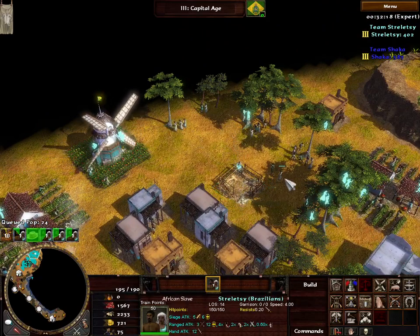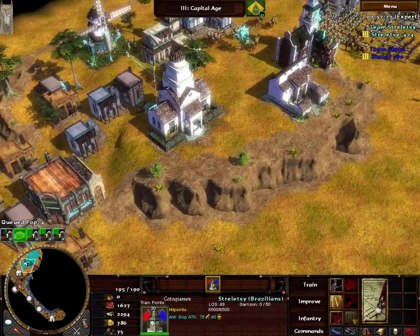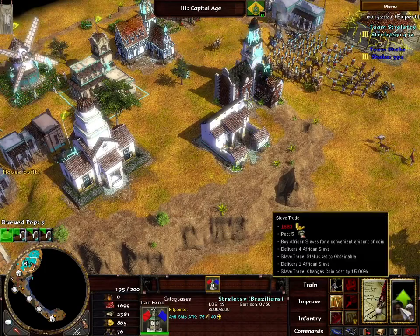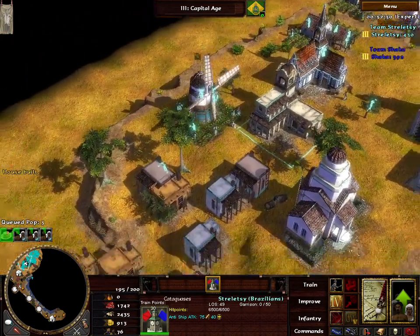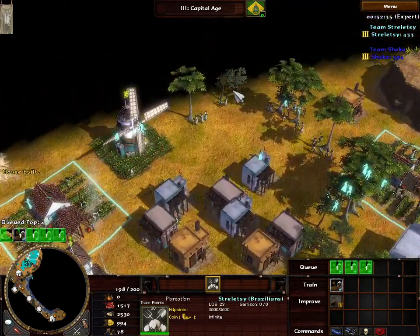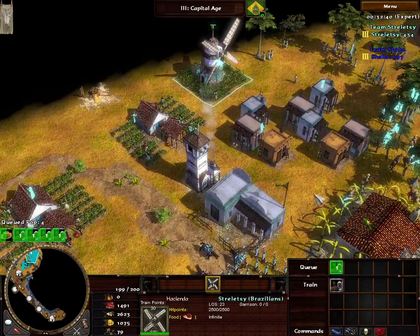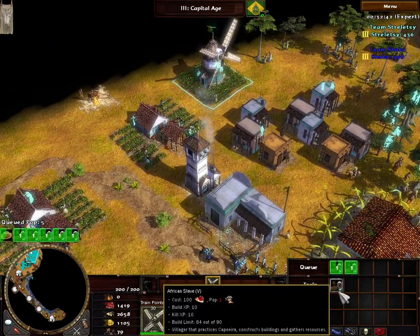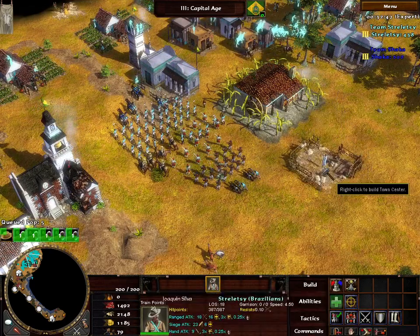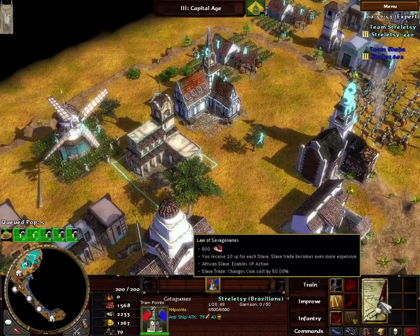The town center will let us have one more slave trade once we put this house up, and then we may as well go to abolition from there. You know what, may as well just train him — I think we can save our coin for aging up potentially. I'm going to put the TC down here so we can start adding these abolition techs in — the finishing ones.